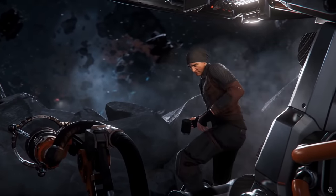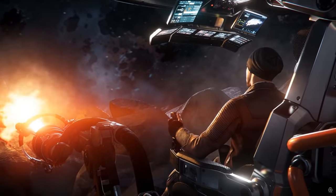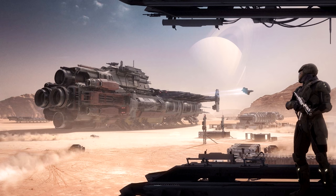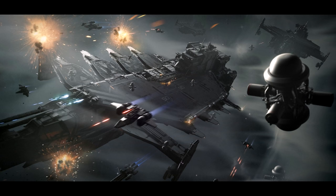We've been discussing what we saw at CitizenCon. The Kraken is going to serve a great purpose. We both love the Merchantman too. The Liberator does sort of the same thing as the Kraken, but the Kraken has a lot more support and facilities within the ship. The Kraken is 270 meters long, 104 meters wide, and 64 meters high — though those dimensions may change in the concept pass, especially with medical facilities being added.